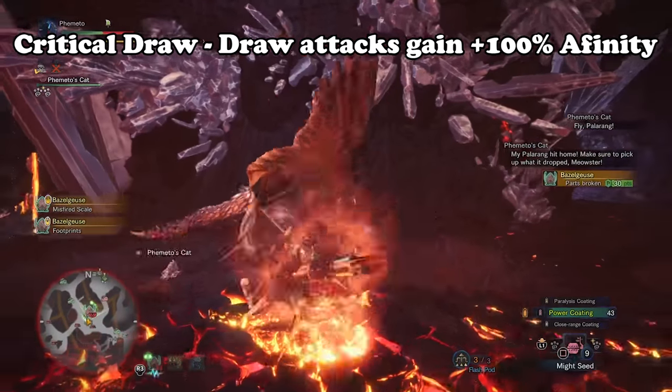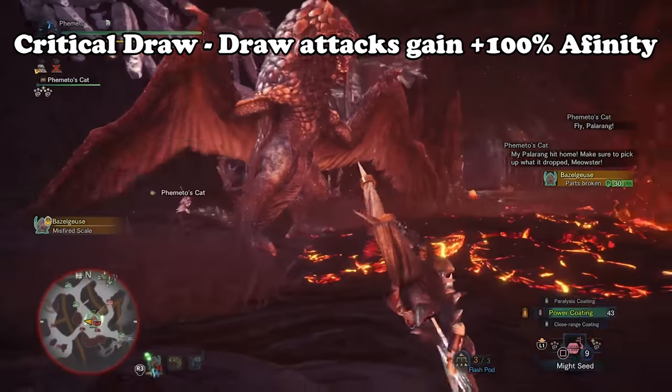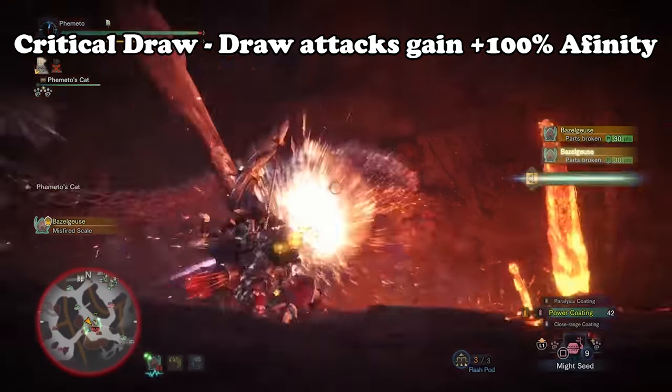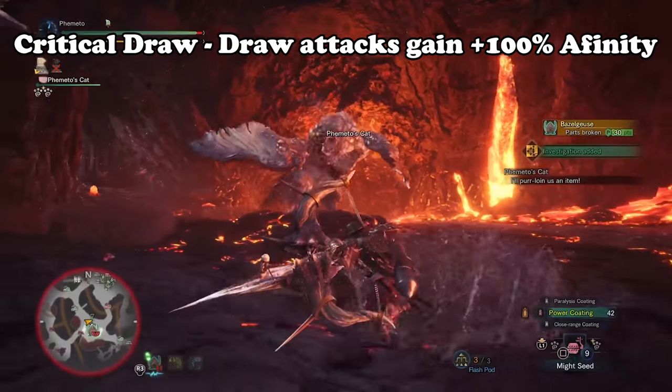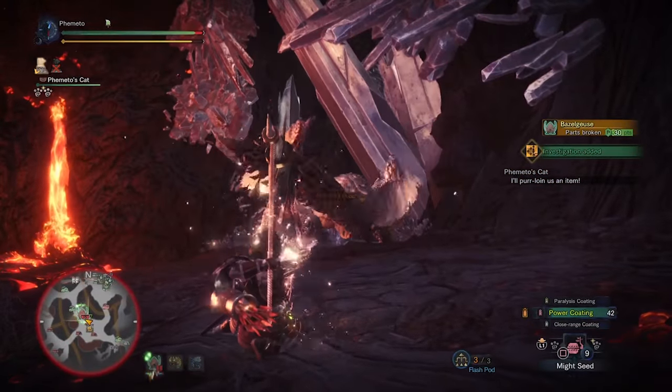Crit Draw works by making the first draw attack you do always crit, assuming you're not in negative affinities. For bows, it works simply by holding the R2 charge from sheath and then pressing triangle and circle to go into Dragon Pierce. If the Dragon Pierce hits, every single hit will get the effects of Critical Draw, so you can see all those big numbers light up.